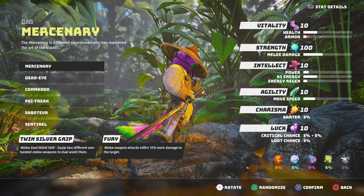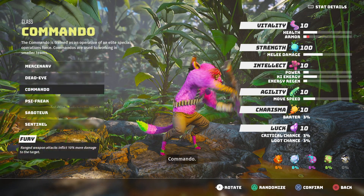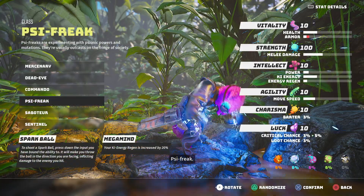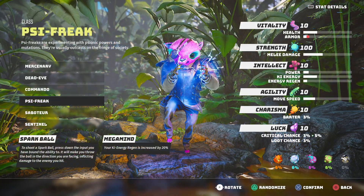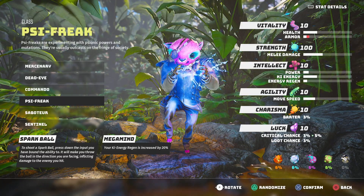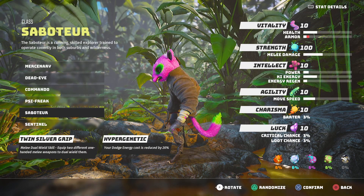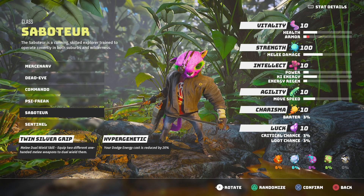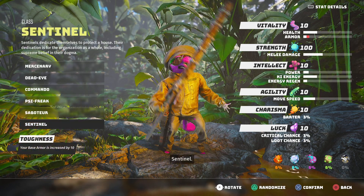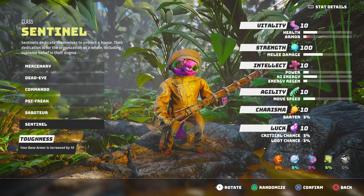Melee dual wield. Deadeye — ranged weapons reload quicker. Commando — ranged weapons attack for 10% more damage. Psy Freak — you look like Raiden or the guy from Infamous; your key energy regen is increased by 20%. Saboteur seems to be like Raphael from the Ninja Turtles with the Psy — sort of like your rogue. Sentinel — your base armor is increased by 10%.